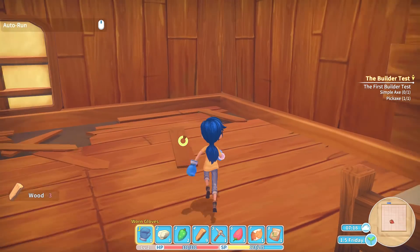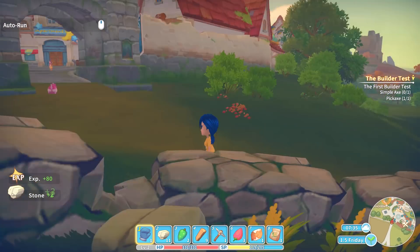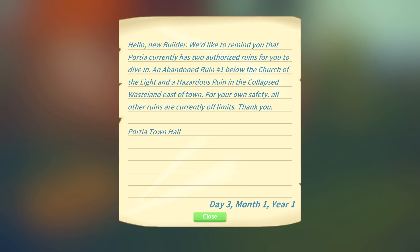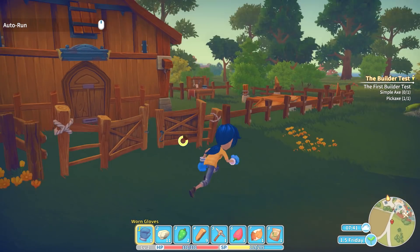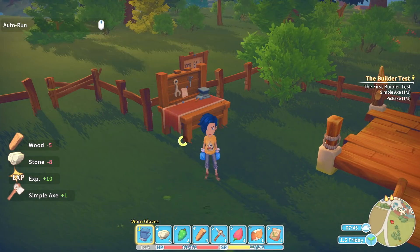There you go. I'm the best builder ever — look at me. Look, it's the pink cat again. I want to be friends with the pink cat. Maybe one day. We have enough materials. We have a letter — we can take a look from town hall. Hello, new builder. We would like to remind you that Portia currently has two authorized ruins for you to dive in: an abandoned ruin number one below the church of the light, and a hazardous ruin in the collapsed wasteland of East Town. That doesn't sound safe at all. For your own safety, all other ruins are currently off limits. Simple axe — craft one. Done. There — our quest is done. We did it.